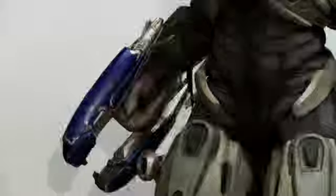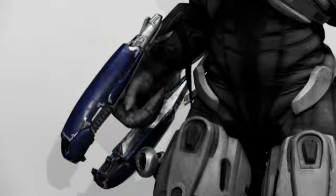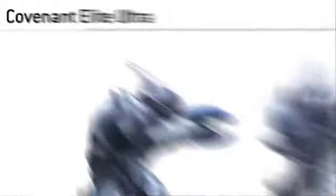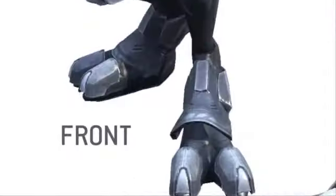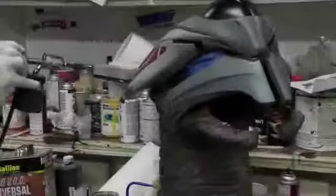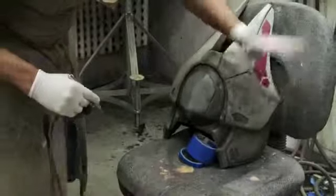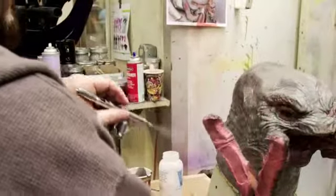Also seen for the first time in live-action is the Covenant Elite's plasma rifle. To build it, Legacy went straight to the source and referenced Bungie's own original in-game design. The artists at Legacy constructed everything from its two-toed boots, to its specialized armor, to its remote-controlled, motorized jaws.